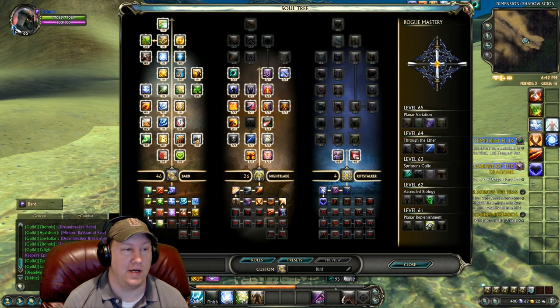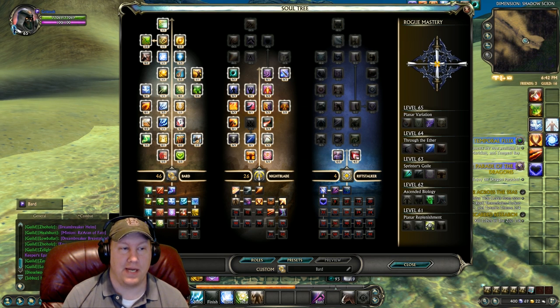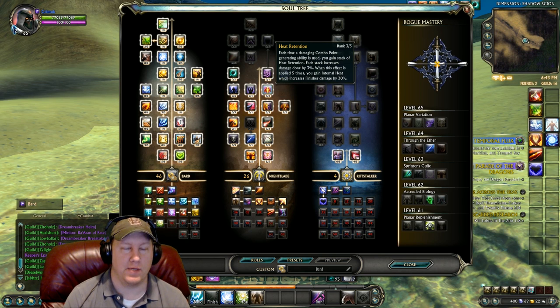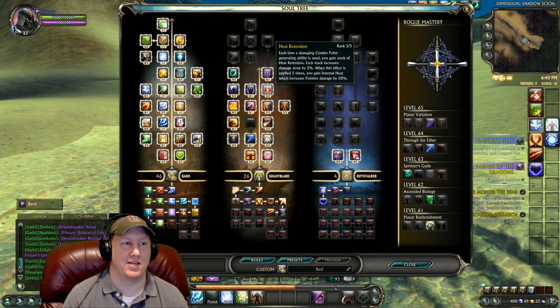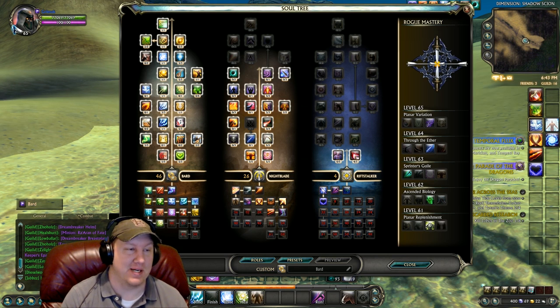I'm not going to read out every point of this build because we've got it really scattered out and it would take a very long time, so I'll allow you to pause the video or go to the link in the description. We have 46 points into Bard, 26 into Nightblade, and 4 into Riftstalker. The reason we went into Nightblade is mainly for the skill called Heat Retention, which is going to buff up your finisher ability — your Coda of Wrath — making it hit about 45% harder. We build up charges of that to max capacity and then hit our burst button to really destroy people.